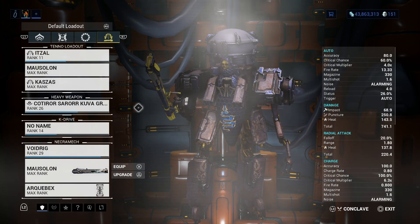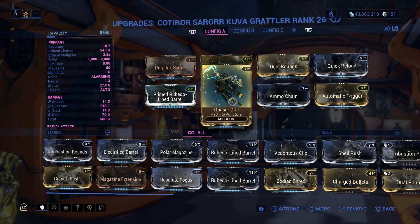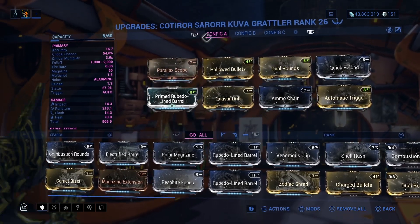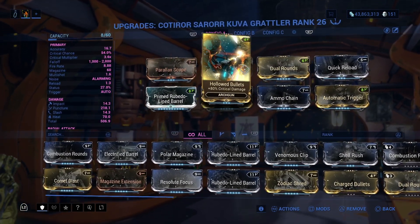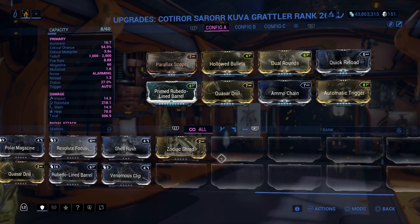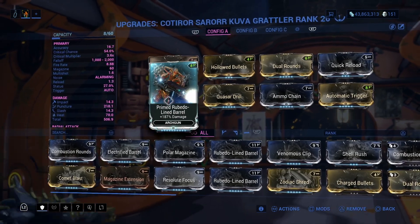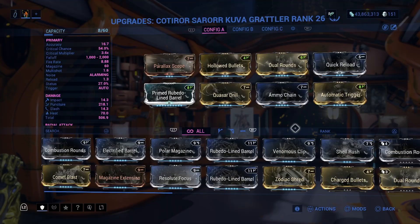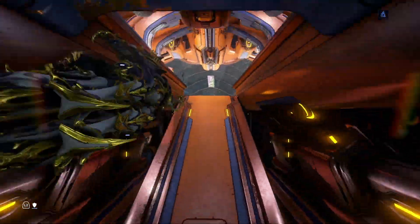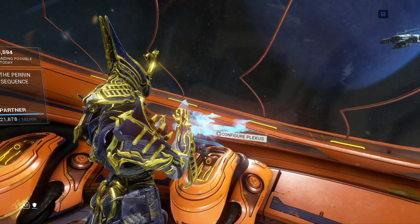This is my build. I already have this build set up fine. The thing about this build though, since I'm going to have to forma it more, it's going to become a bit much. I'm kind of hoping we get more Archwing mods and arc gun mods so it doesn't seem like a waste — more primed mods is what I'm asking for.